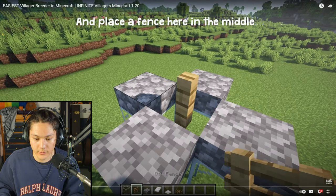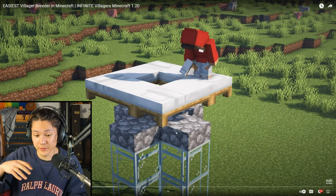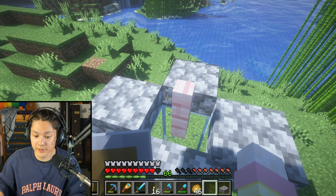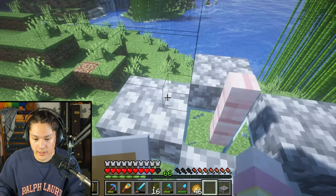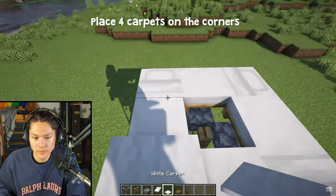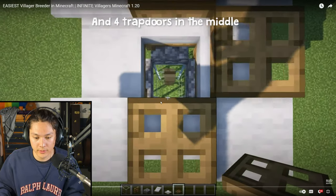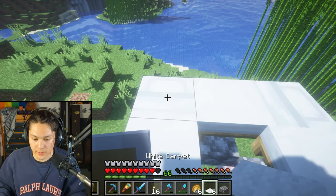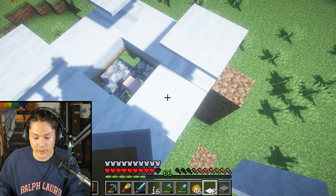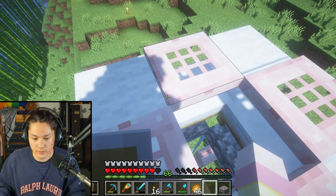Let's go back to the tutorial. I'll place a fence in the middle, and then beds all around the fence. Fence. And now I'll place the beds all around the fence — bed, bed, bed, and one more. There's the last bed. Carpets in the corners, and then trapdoors in the middle. So I'll take my carpets and place them in the corners — one, two, three, four. Now I need to place the trapdoors in the middle — one, two, three, four. Awesome, this is going well.